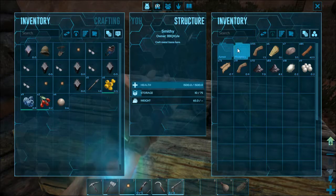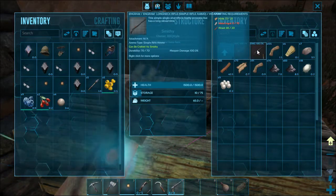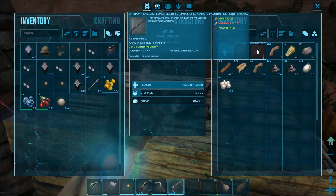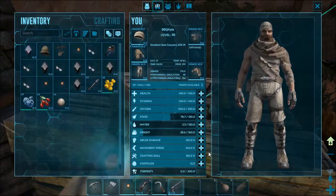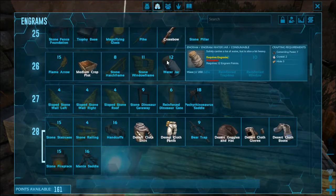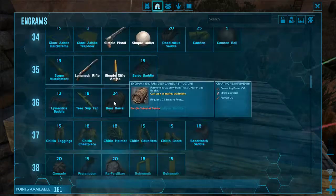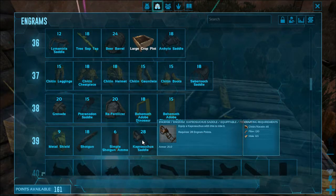So now what do I need to make the rifle? 95 metal ingots. So that's 190 pieces of metal I have to go gather. Oh, level up. Weight, since I'm gonna need it. I'd like to have the water jar but I need crystal and cementing paste. What the fuck is that? Shotgun! And metal shield? I want all of this. I've got 161 points to spend — this is one thing I was saving up for, so let's do that.